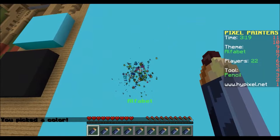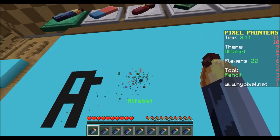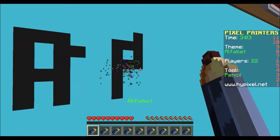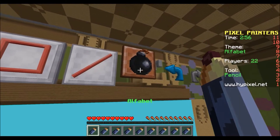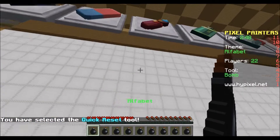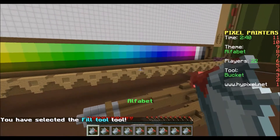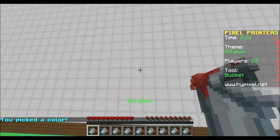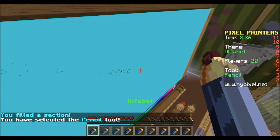Let's do an A. B — that does not look like a B. Need to erase. I did not mean to do that. Let's start over then I guess. Oh, there's the erase tool! Good to know that's there. I picked the color, let's take the pen and start over and see what we can do.